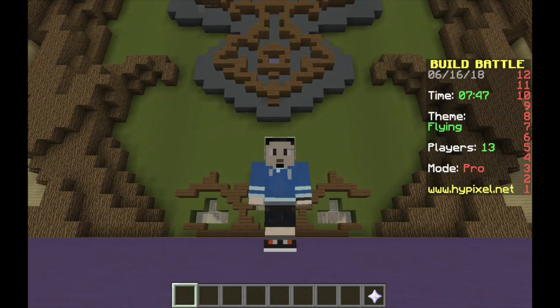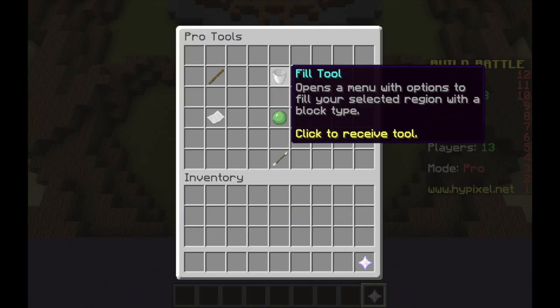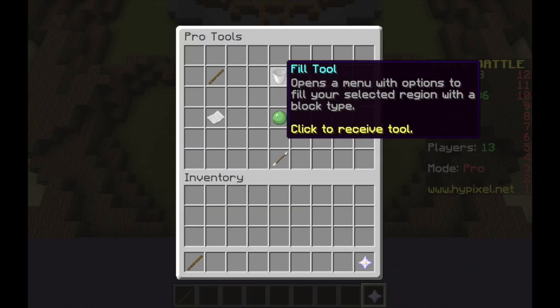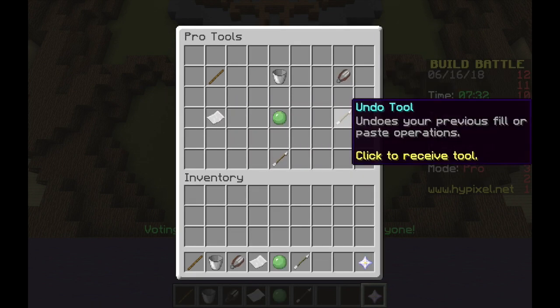First things first, where to find Pro Tools? Pro Tools can be found in the nether star on the bottom right of your screen, or the number 9 of your hotbar. Once you've selected it, the options menu will pop up — just click Pro Tools. From there, you will see 6 Pro Tools that you can place in your hotbar and ready to be used.